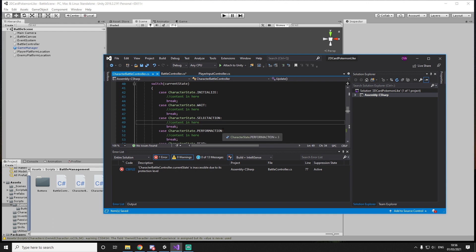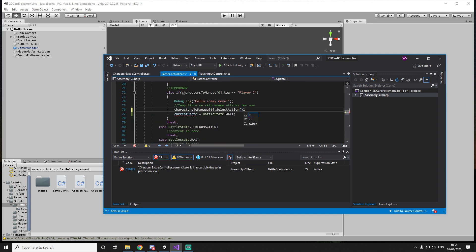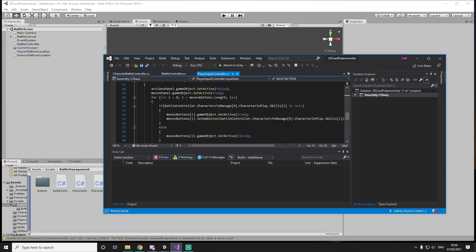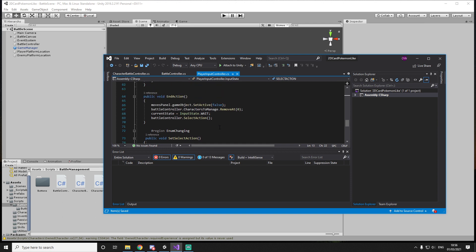This will be the enemy selecting an action from possible skills. For now we'll just make it very basic and keep adding more as we go on. So let's just call SelectAction here, then this will switch to the wait state. And in here we'll just queue a random attack. We'll also have to remove this character from the pool at the end of the action.